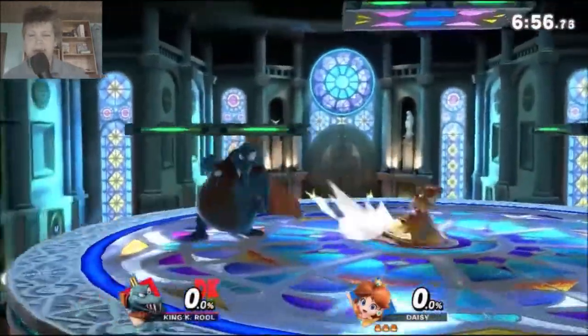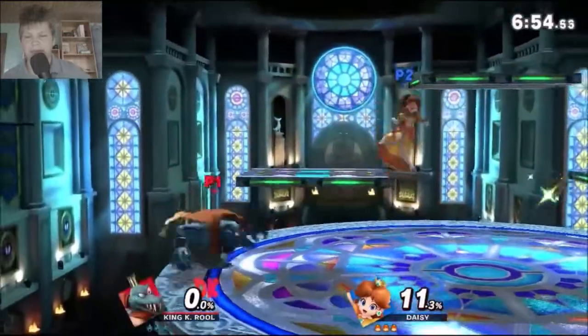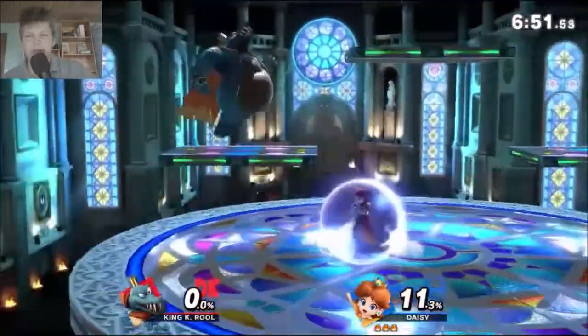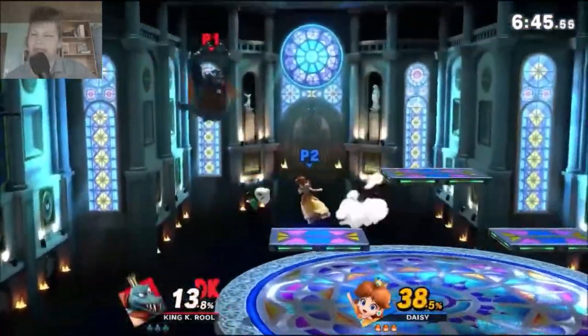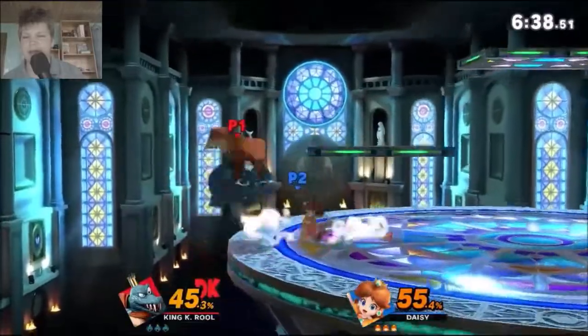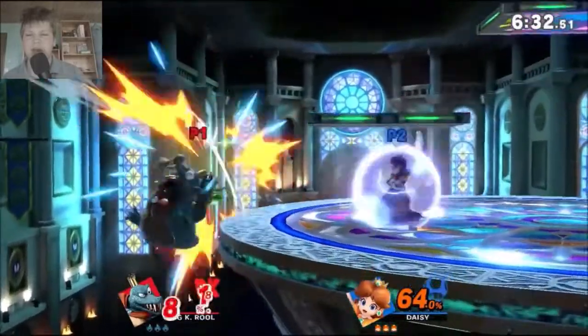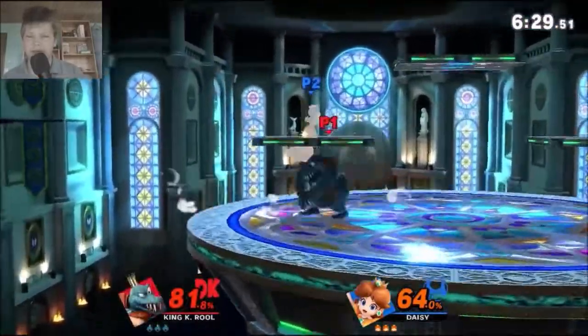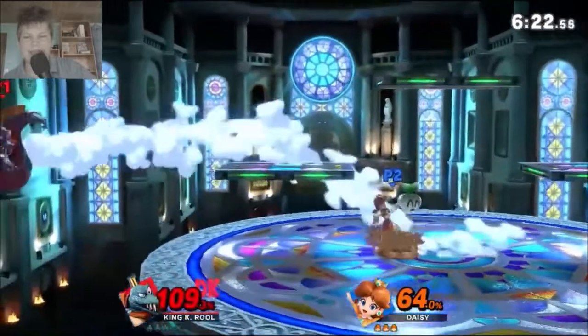The drop-down cannonball — even though Daisy doesn't have a reflect, if you do it with a B-reverse further back, it's just harder for Daisy to get in and punish you immediately. The crown there was hitting — good, trying to read the jump — but she didn't jump, so try to remember that going forward. Near at this percent a drop doesn't work anymore, but dash attack is usually true if you don't mess it up, so go for a dash attack after a neutral air like that.